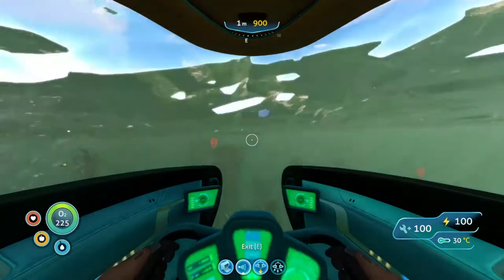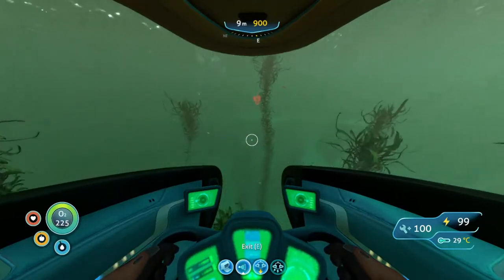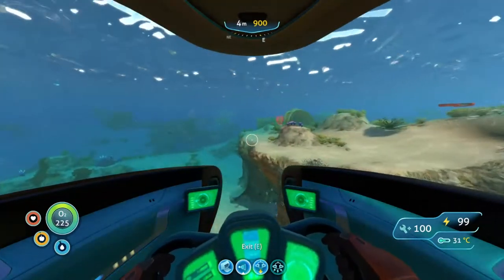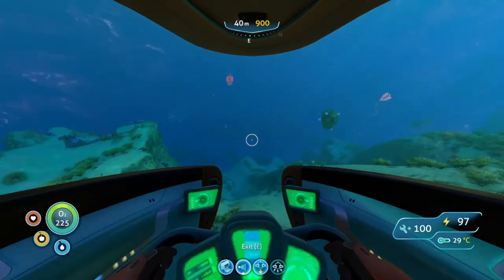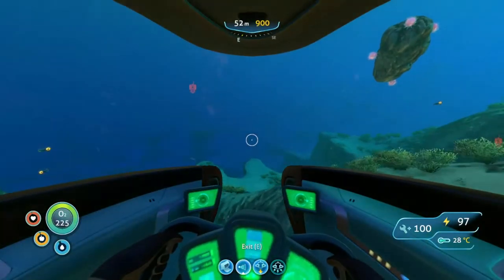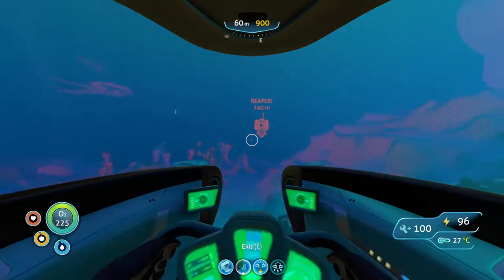We're going to the crashed ship. Apparently there's Prawn Suit stuff here that I didn't know. There's a whole room — you can actually go on the ship, which I didn't even know. I should've checked everything else but the crashed ship; it would probably have been useful. This is what I was afraid of. We got our radiation gear on, and look out for Reapers.